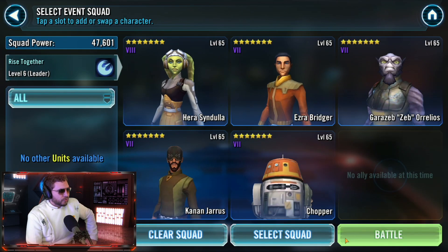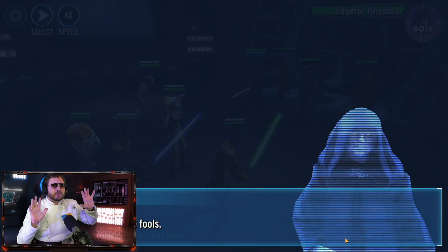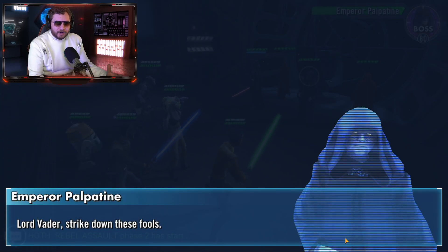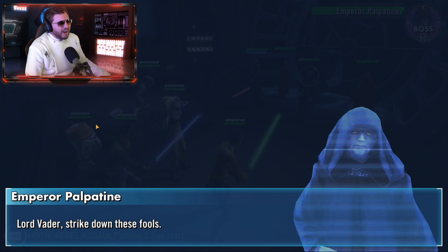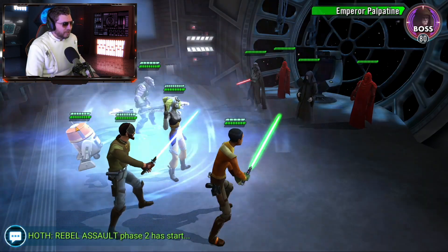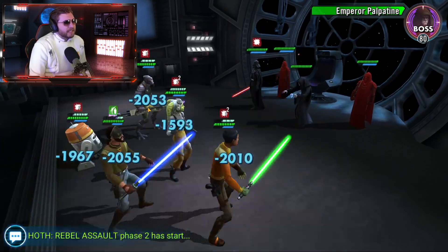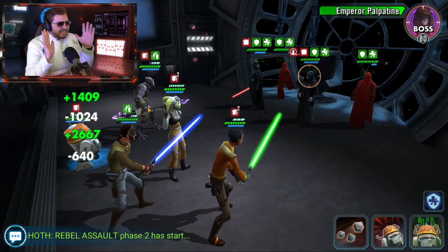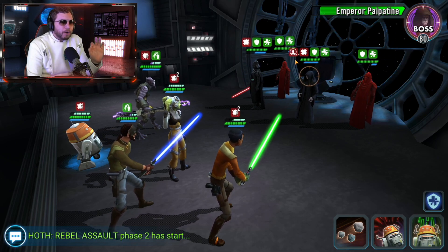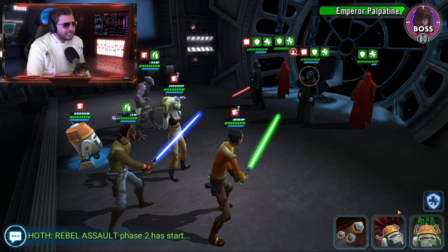Hopping over to the seven star event for Emperor's Demise — let's get this show on the road. Ideally when Palpatine opens up with his AoE we want to try to resist as many stuns as possible and get as many counter attacks as possible. Vader's going to open up here — we got a few debuffs, let's see if we can get some counters. That is the power of tenacity mods right there. We got an expose from Hera — that's why we want potency on that cross mod.